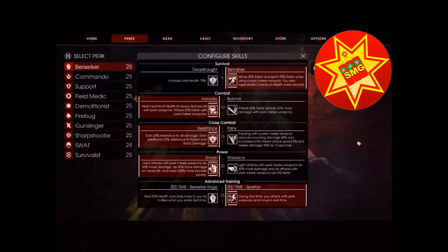Next, looking at the tier two skill tree: healing four points of health for every zed that you successfully destroy is extremely useful, and it also has 20% faster attack speed on top of it. The alternative is attacking 25% faster and doing 20% more damage, which is better on higher difficulties.